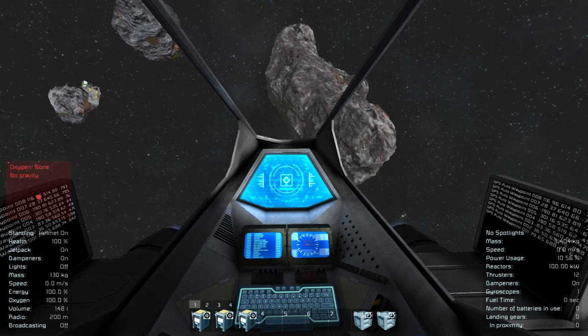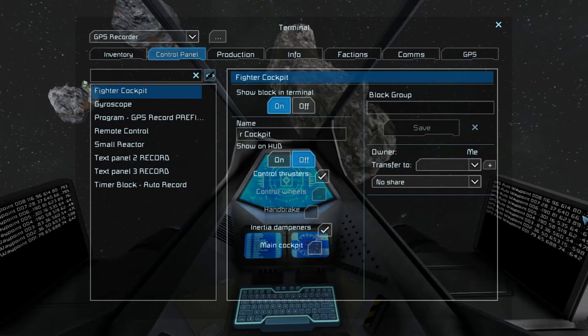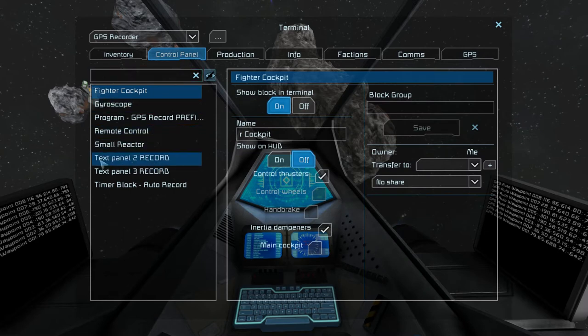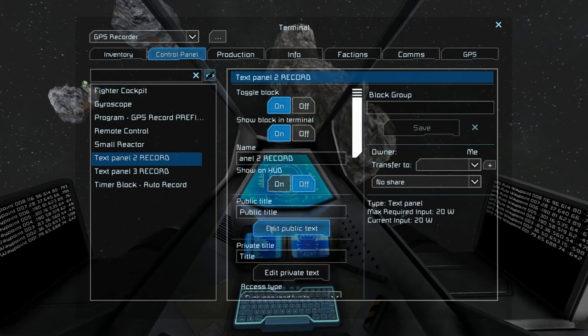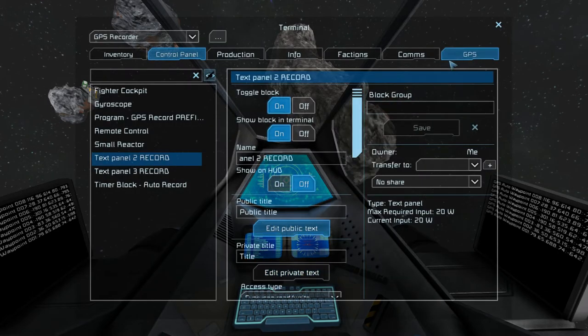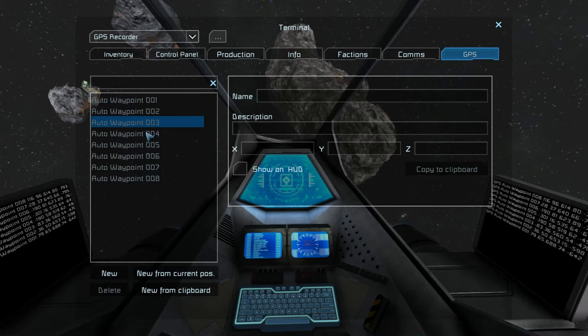You can see that I now have eight automatic waypoints in the LCDs. When I open the control panel by pressing K and look into my GPS, I don't have any waypoints there yet. When I open the control panel, choose one of the text panels with 'record' in their name, and press Edit Public Text, I can see all the waypoints are there. I press OK and now, when I go into my GPS screen, you can see all eight waypoints were added.